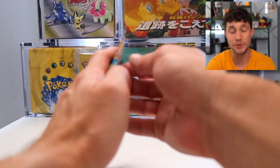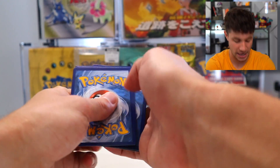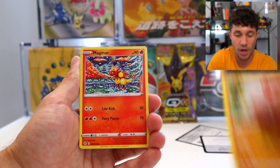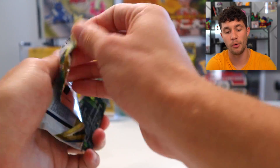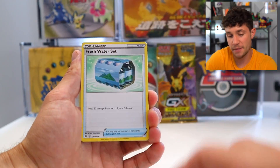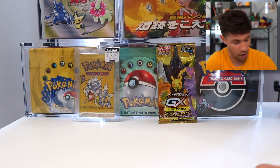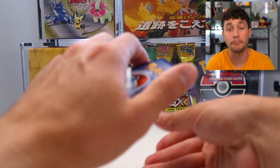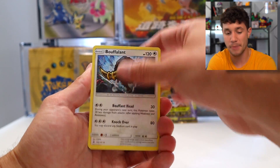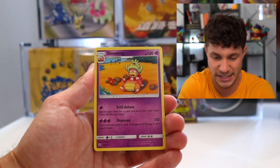We also have Burning Shadows and Brilliant Stars today. We had an absolutely crazy, iconic moment with Brilliant Stars recently where on stage at Gamescom I pulled the Rainbow Rare Charizard, which is the big hit of the set and obviously the one we'd be looking for today. And Burning Shadows is a great set because it's got the Rainbow Charizard — it's literally the Shiny Charizard that's in Hidden Fates.